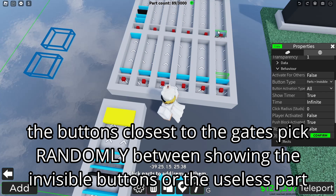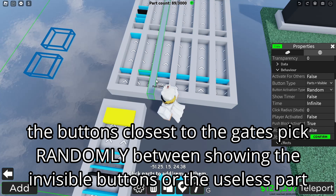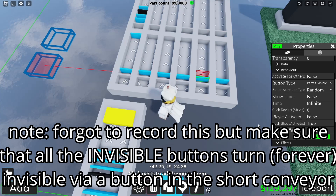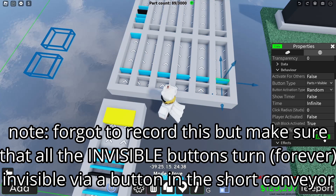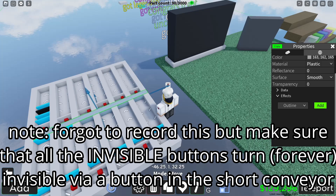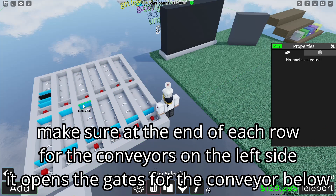The buttons close to the gate pick randomly between showing the invisible buttons or the useless parts. Make sure to make all the invisible buttons invisible forever from the button we used in the short conveyor. Also make sure that at the end of each row on the left-side conveyors, it opens the gate for the conveyor below.